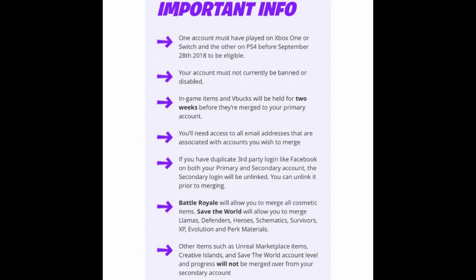For Battle Royale, account merging will allow you to merge all cosmetic items. Save the World will allow you to merge llamas, defenders, heroes, schematics, survivors, XP, evolution materials, and perk materials. Other items such as Unreal Marketplace items, Creative Islands, and Save the World account level and progress will not be merged over from your secondary account.